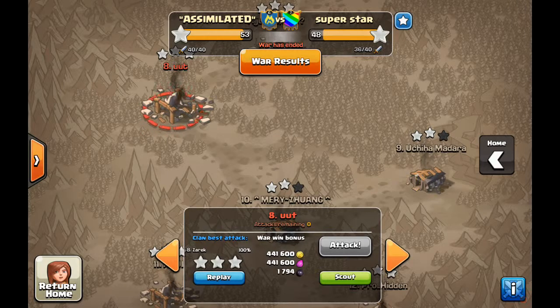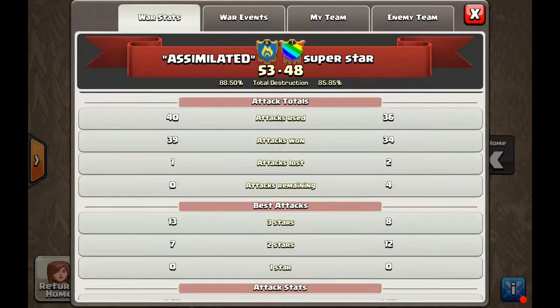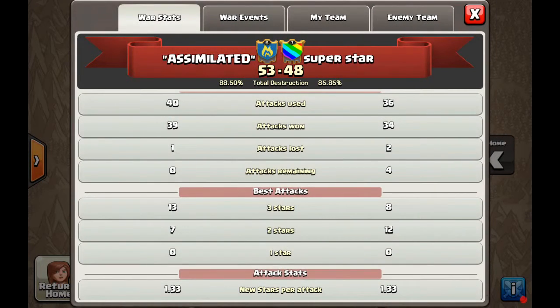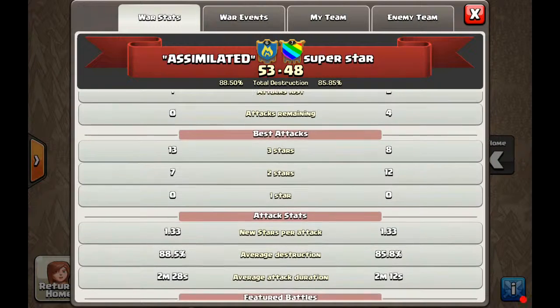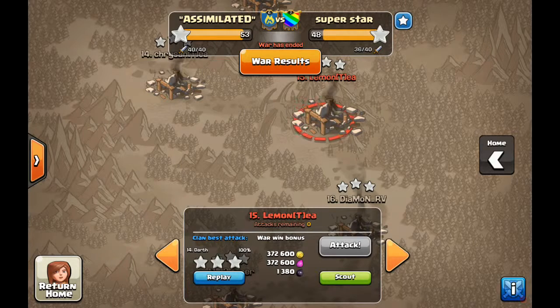War has ended officially 53 to 48. They didn't use all their attacks — great job. Three-star attacks ended up being 13 to 8, so we beat them by five. We had a rough start — a lot of one-stars and zero-stars — but cleaned up strong using the system, hitting down, and just being smart with our target selection. We're able to take this war by quite a decent margin — good job guys.